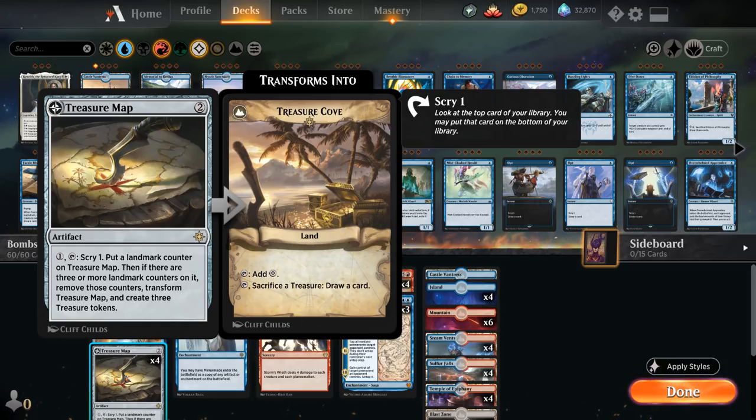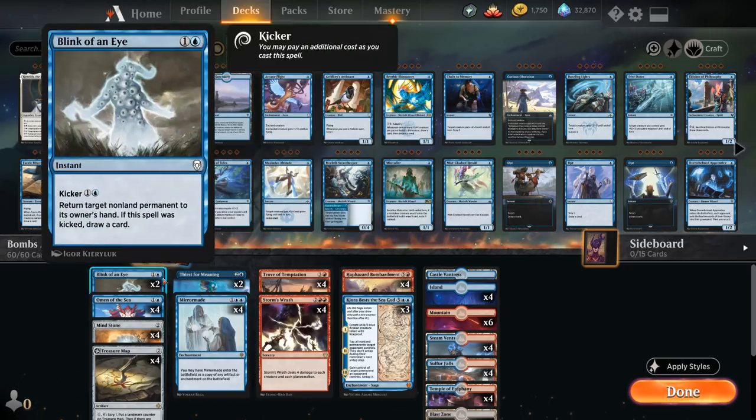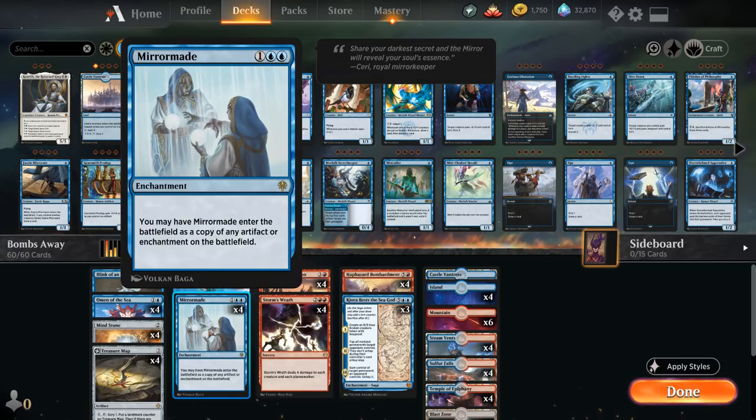We can also feed treasures to Treasure Cove to draw additional cards, and as you'll see in a second, we have even more Treasure synergy in this deck. Then at three mana, we've already covered Mirror Maid, which can copy a myriad of enchantments and artifacts in the deck.